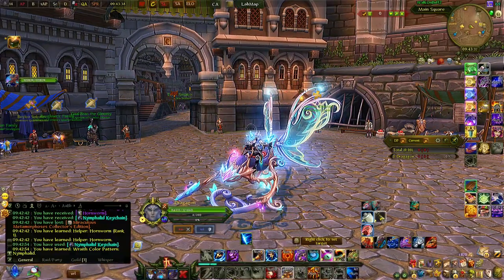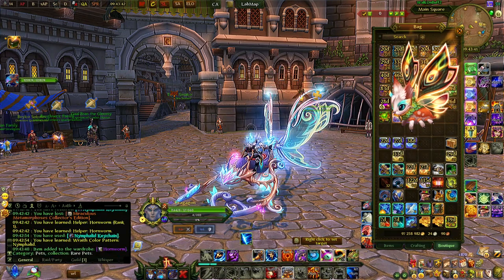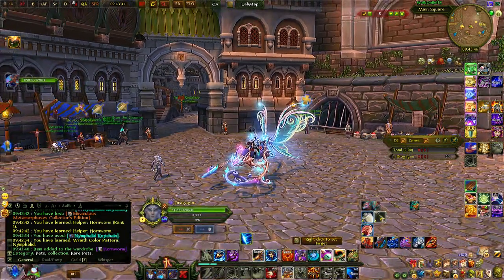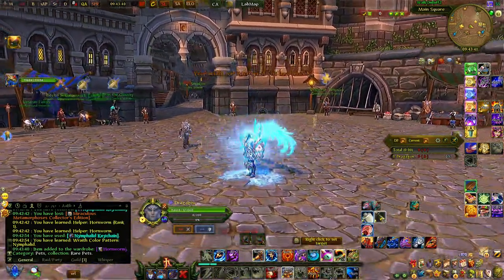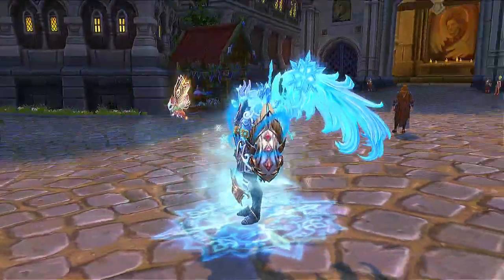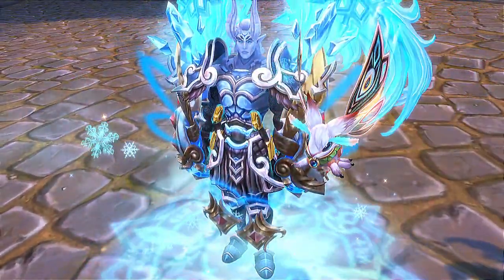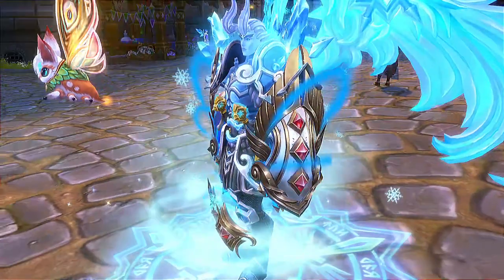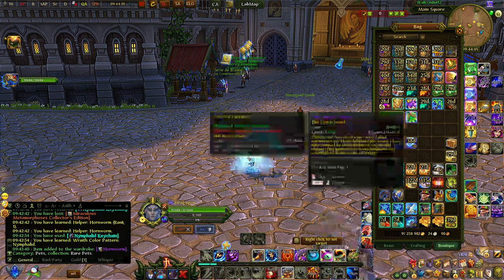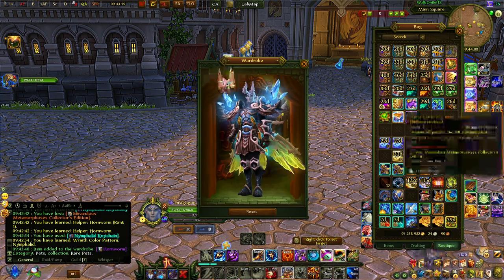Next up is the other pet, the Hornworm. When you equip it, it's a slightly bigger version of the butterfly — looks very cool with bigger rings and more colorful wings. Next we have the Silky Imago Wing, which is the costume part that goes with the costume chest.